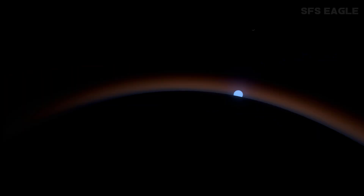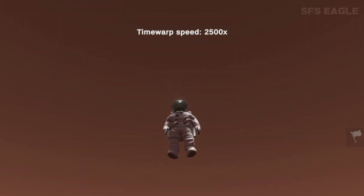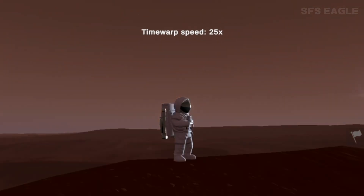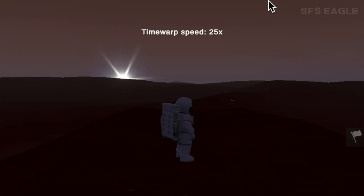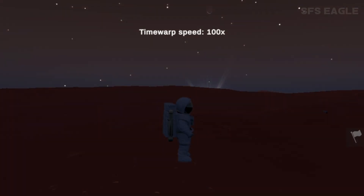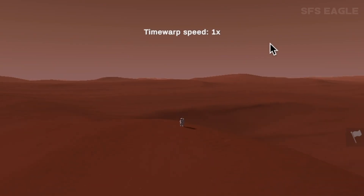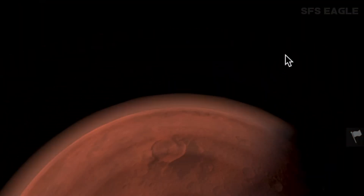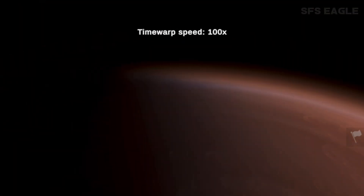Staying on Mars, this is actually the first official video we have ever seen posted by the developers of astronauts, and they're on Mars going through the day-night cycle. As far as I know, this is a slightly older clip, and the atmosphere is a tiny bit glitchy, and we don't have a blue sunset yet. But that's all because this is an old video, and it will all be fixed when the game is released.